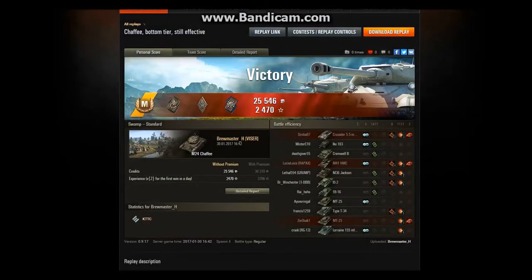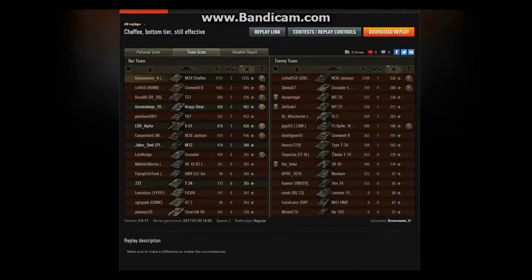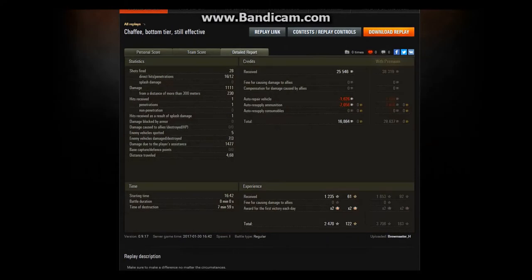Let's check out the stats. Ace tanker, Spotter badge, lots of damage done and lots of damage spotted for. Top XP earned for the match — 1235 base, 1111 damage done myself. Glad we were able to get that Jackson out of the game; if I hadn't been able to spot for everybody else, that guy would probably have been a major thorn in my side. Detailed report says 28 shots fired — I did a lot of shooting on the move and a lot of auto-aim, so only 16 hit. Of those 16, being bottom tier with a somewhat anemic gun, 12 penetrated. Still got 1111 damage. Only got hit once. I spotted 5 enemy vehicles, damaged 7, and destroyed 3. Almost 1500 assistance damage. Really, really good game overall, especially being bottom tier.